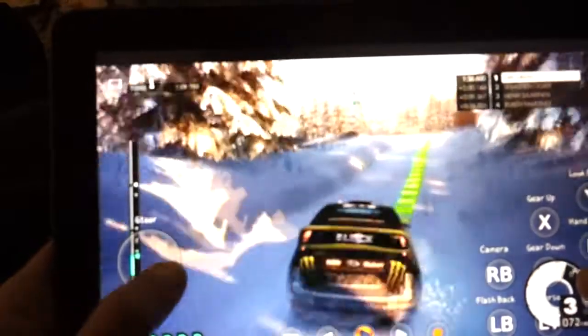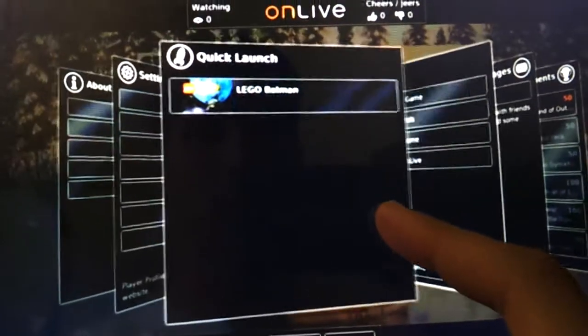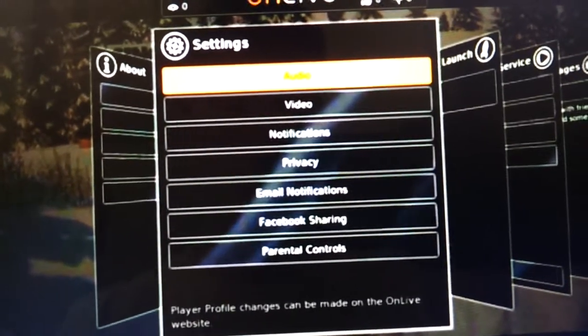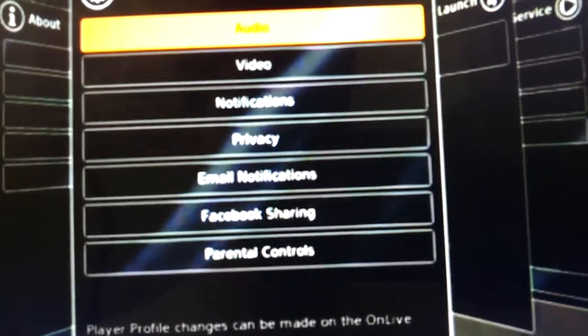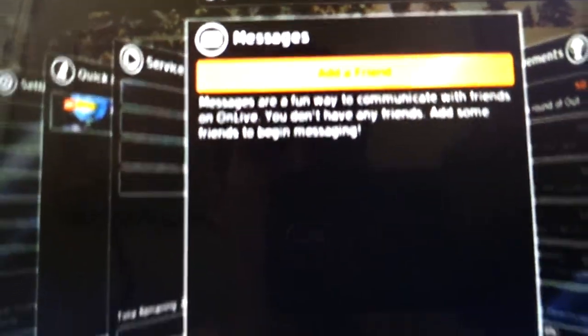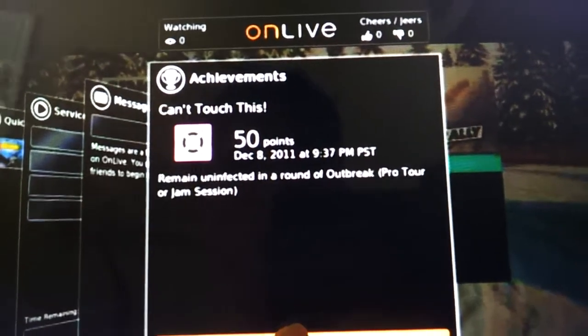Let's go ahead and go back. You guys have seen enough of me play. As you can see on the menu, you do get extra controls. Quick Launch — I've got my Lego Batman. Settings include audio, video, notifications, privacy, and email notifications. You can also do Facebook sharing. You can get messages for all your friends, and also achievements — you can click on it and it shows you what achievement you got.